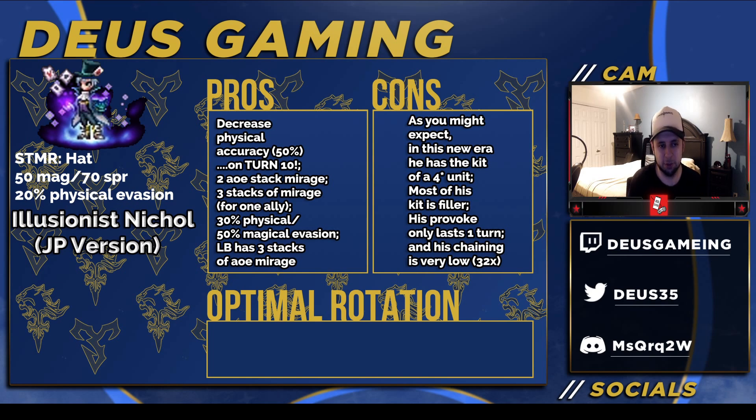So we've got Illusionist Nichol here first with a decent STMR, 20% physical evasion on a magical hat, so it's pretty decent. Let's get into the kit. Decrease physical evasion 50%, but only on turn 10. It literally has a 10-turn cooldown — you have to wait until turn 10 to use it.